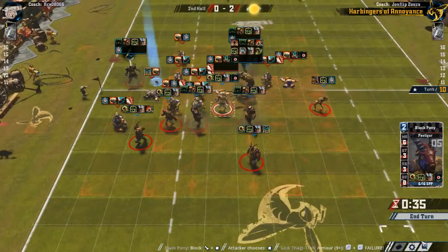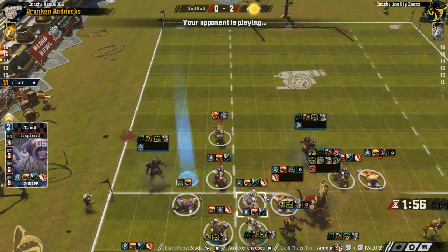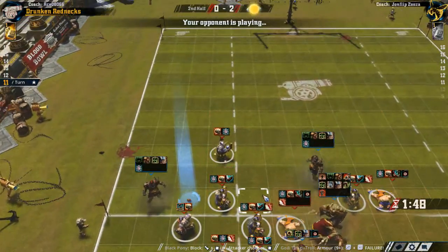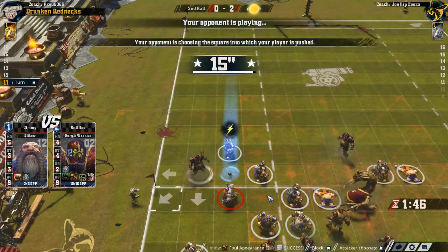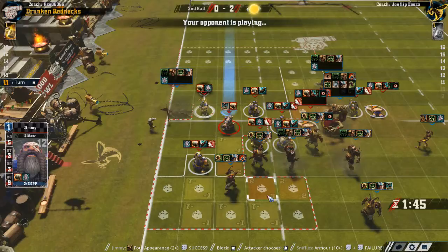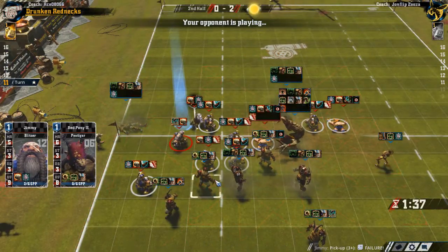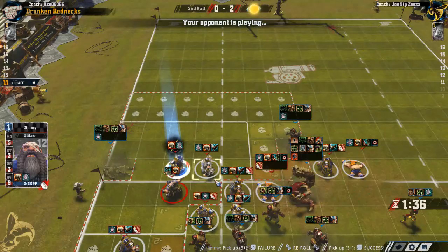Causing more problems for our opponent — he's gonna have to move in another assist. He wants a two die, he's gonna go for one die — that's good enough. Follow this time. And this time he follows the Nurgle Warrior — he's been very reluctant to put his dwarves next to Nurgle Warrior. Pickup doesn't work — he rerolls it as his last reroll and gets it. Fair enough.